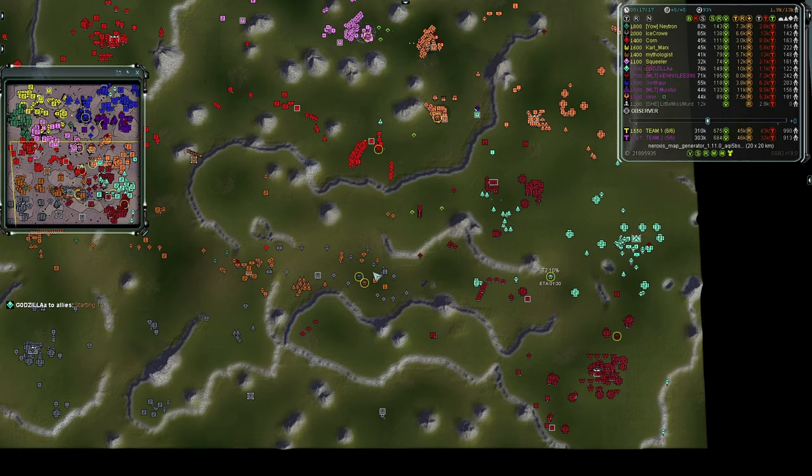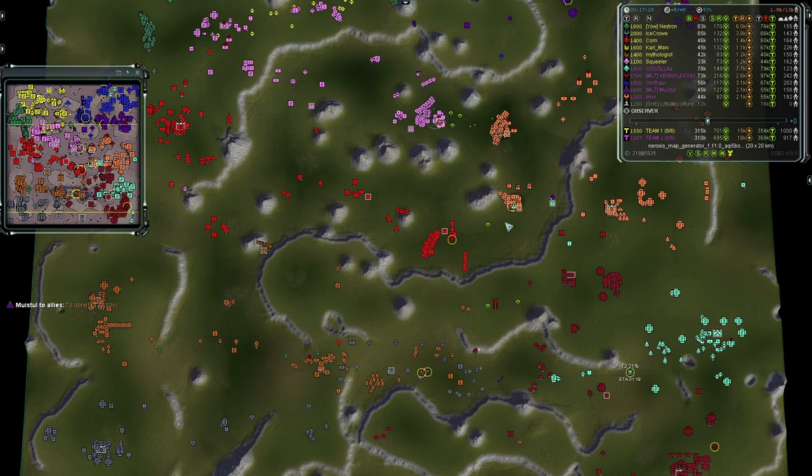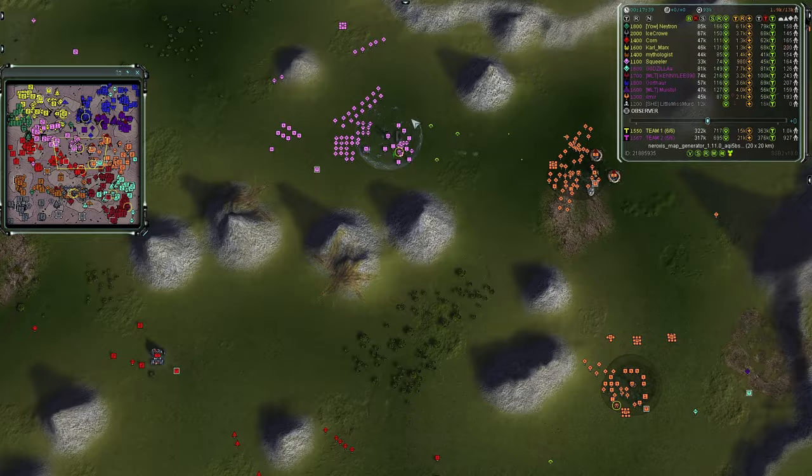If Team Two were to claim Mythologist's or Ice Crow's head, that would force the other player back and allow Team Two to push. Those Harbingers are moving in again. Team Two is being very defensive in the middle — facing a war on two fronts. One fire base up in the north — just fire base wars between Aeon and UEF.